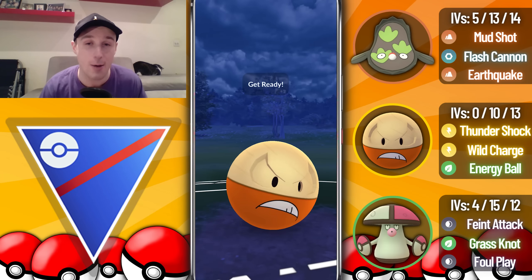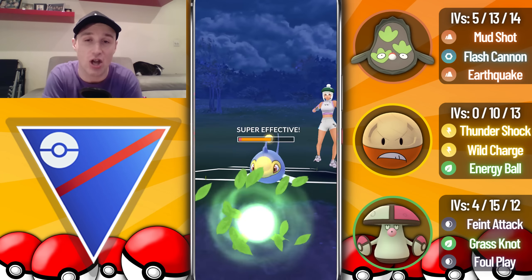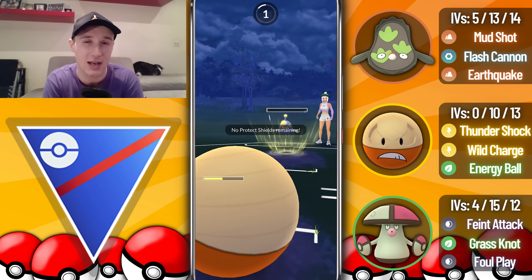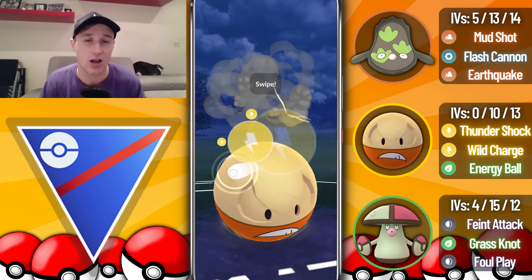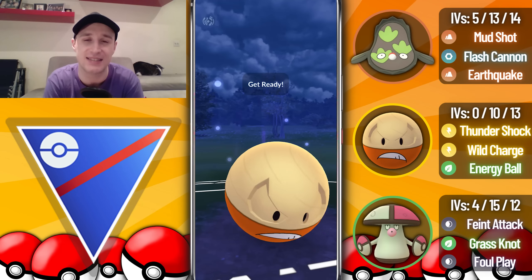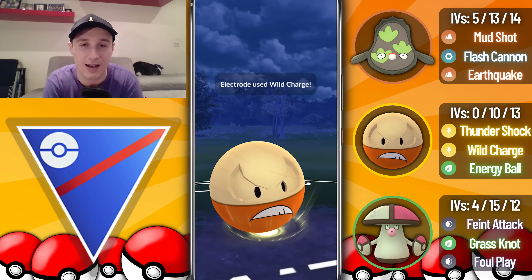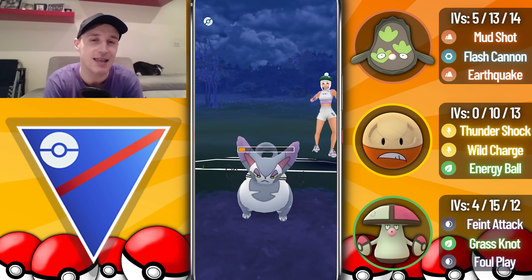Now I can fully farm them down. The opponent has a Purugly in the back so I'm very wary of a catch. They come in with the Lanturn and I go for an Energy Ball but undercharge it to ensure I come out with two Wild Charges loaded. Surf doesn't take me out. I go for the first Wild Charge which barely won't take them out, but a second Wild Charge is easily enough damage to take out the Purugly and we eventually take that game.